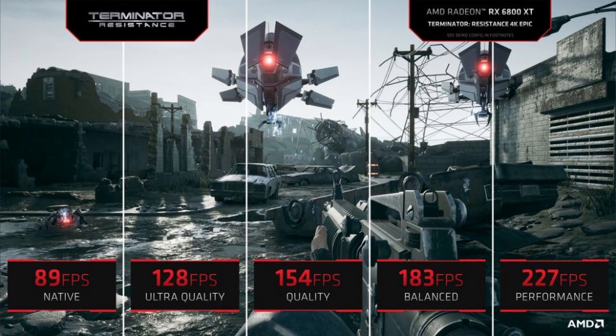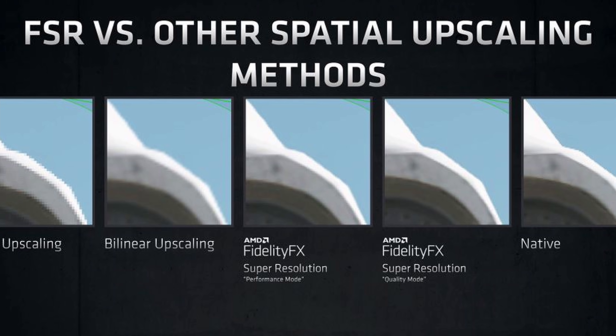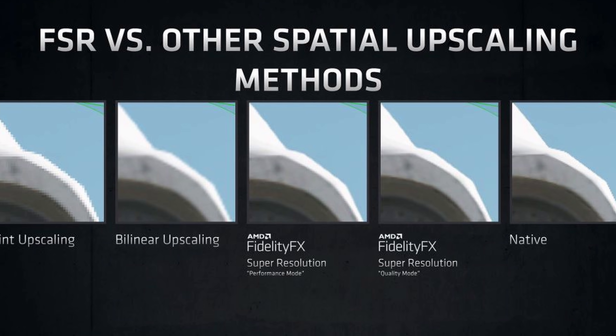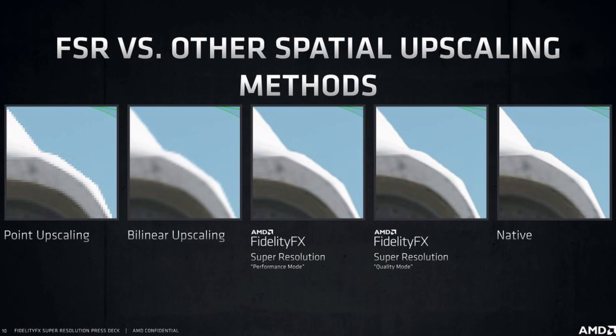It lets you play games at higher resolutions like 4K without losing performance. Normally your native 4K image takes a lot of graphics power, so if you are running a mid-tier GPU you will struggle to run modern games at 4K. You need to lower your resolution to get more FPS, but with FSR you can continue playing at 4K because the game is upscaling to 4K from a lower resolution like 2K or 1080p.